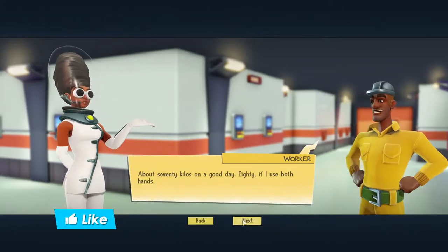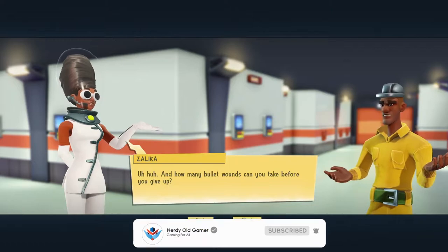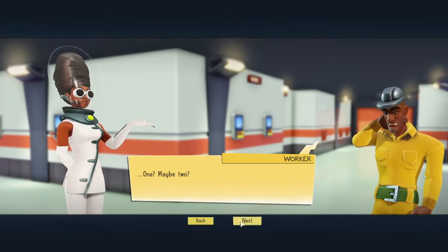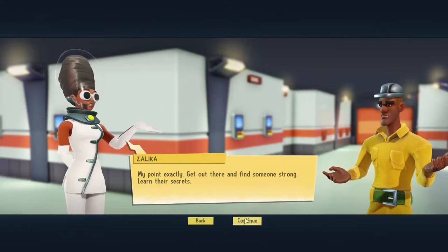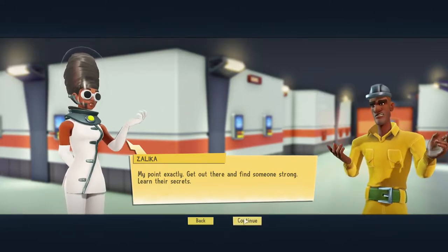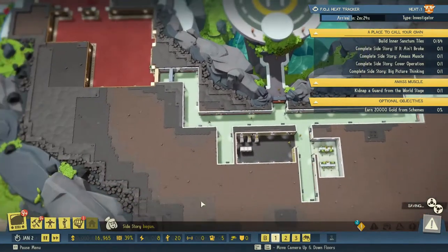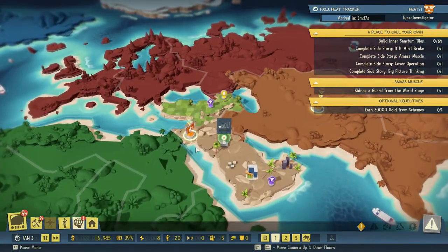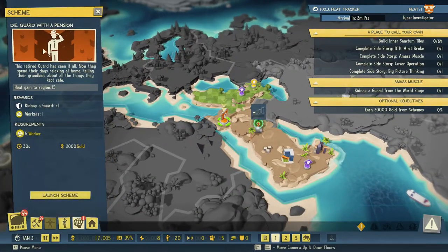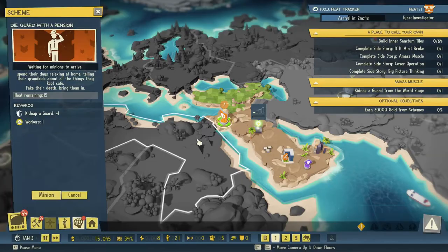We start the guard side story. The in-game dialogue plays: Selika asks a minion how much he can lift — 70 kilos on a good day, 80 with both hands — and how many bullet wounds he can take before giving up — one, maybe two. 'Two bullet wounds isn't half bad. Get out there and find someone strong, learn their secrets.' We need to find a guard. We can kidnap one here — costs 2,000, takes 5 workers, but we get a guard. Let's launch this scheme — it takes 30 seconds.